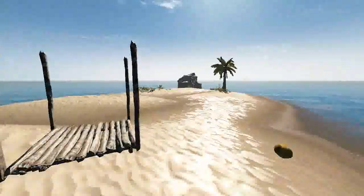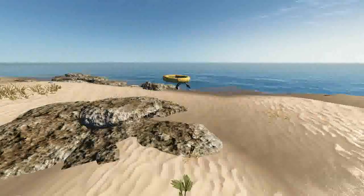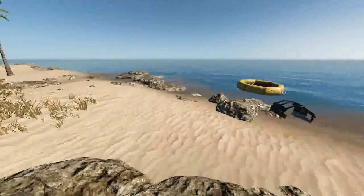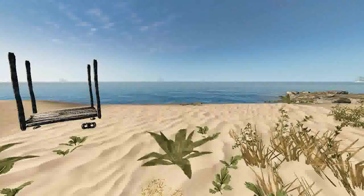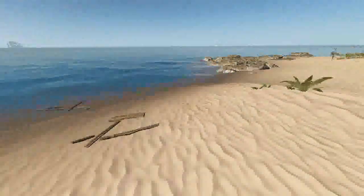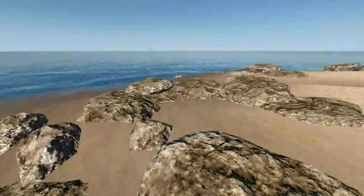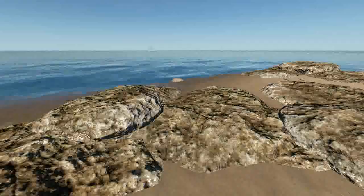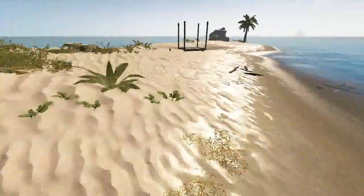Fixed shark meat not attaching onto a fire spit. Spear now damages sharks. Various AI changes to increase difficulty a little. And now about marlin — that's the type of shark, the one with the pointy nose, like a sword.